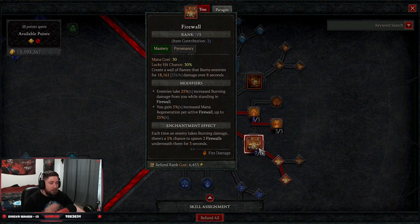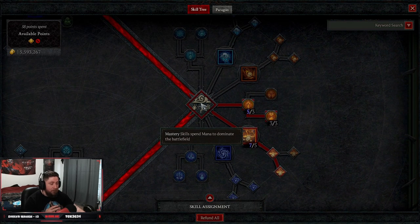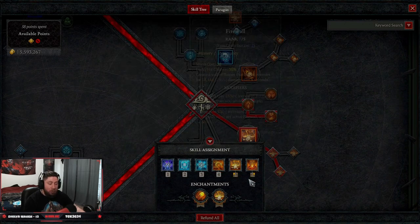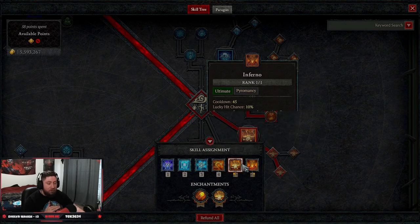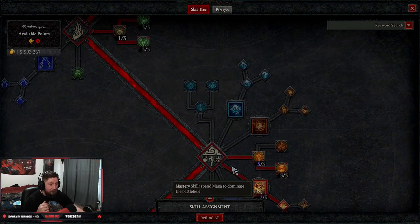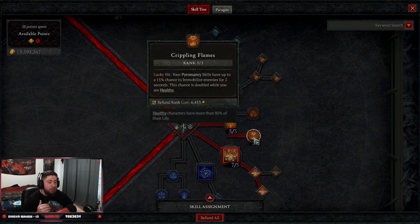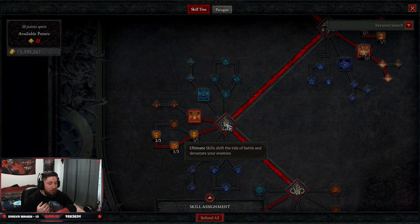Once we unlock our master skills, we grab Firewall. Firewall and Summoned Hydra are going to be our main damage dealers. Once you unlock Firewall, you can remove Arc Lash — you no longer need it. We max out Firewall into Wizard Firewall to gain mana regen while Firewall is active; we should always be popping two or three of these at a time. Then we take three points into Inner Flames for more damage while healthy, and three into Crippling Flames for a chance to immobilize enemies.